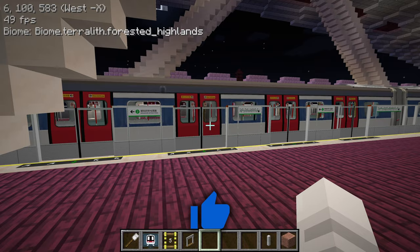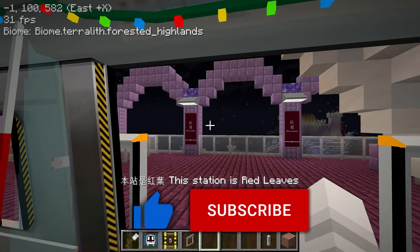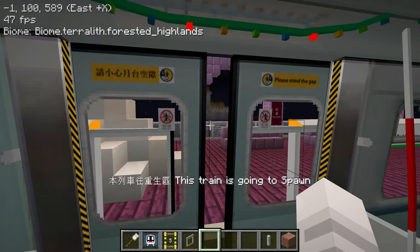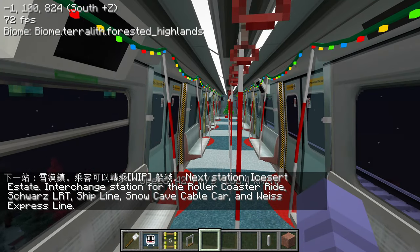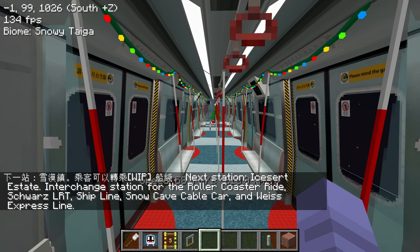Spawn Grand Circular is the first line on the server. Let me take you to another station that I really like. Just riding the Spawn Grand Circular down the line brings back a lot of memories and some good times on the Let's Play.